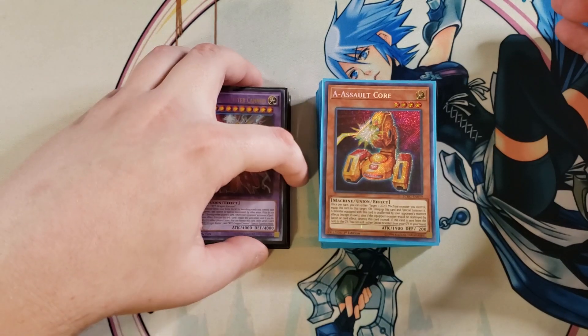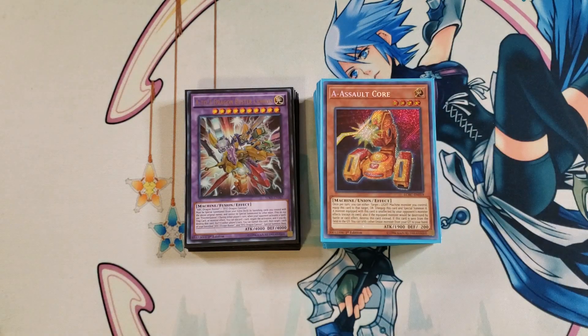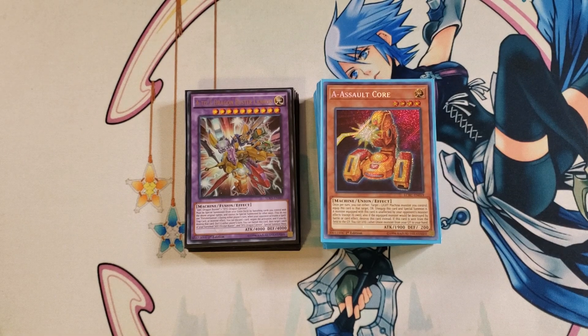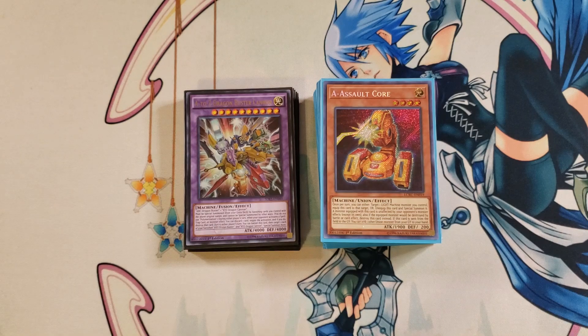This deck is absolutely insane, being able to summon some of the most powerful fusion monsters in the entire game of Yu-Gi-Oh! — XYZ Dragon Cannon and ABC Buster Dragon being one of the coolest and most awesome fusion monsters in the entire game. It's just an overall powerhouse to be able to fuse them together to make this awesome fusion monster.